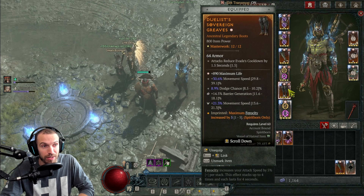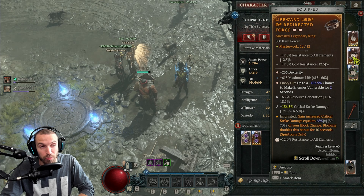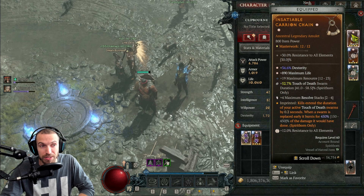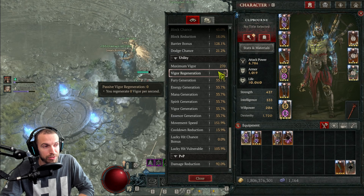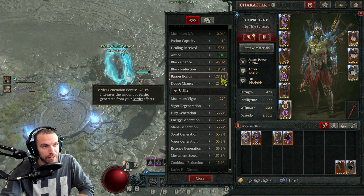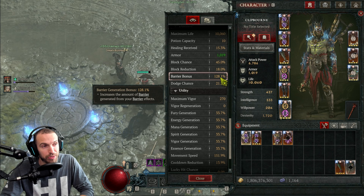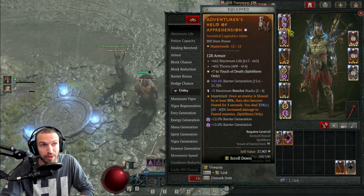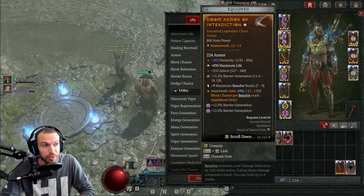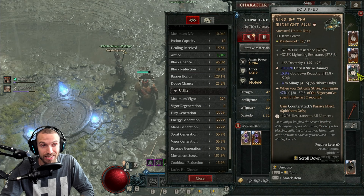The gear that you need does not have to be perfect to get this up and running. I have almost all single GA gear. A lot of the GAs that I have on the gear aren't even what I need to be running. So when you are building this character, specifically, you need to make sure that you're getting your barrier bonus — at least 123 is what everybody is talking about right now. That's achieved through tempering your barrier generation and making sure that you have your Grand Amethyst in your gear.